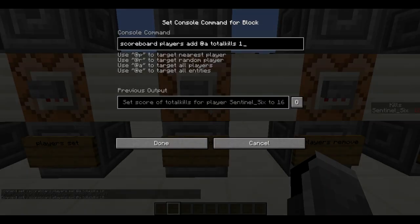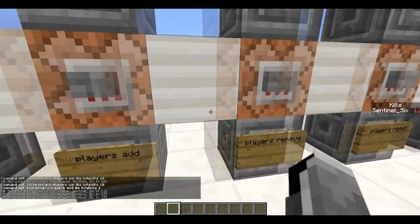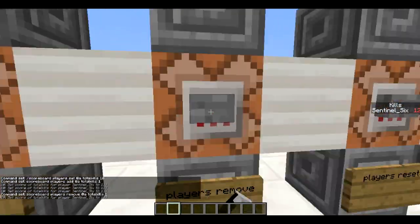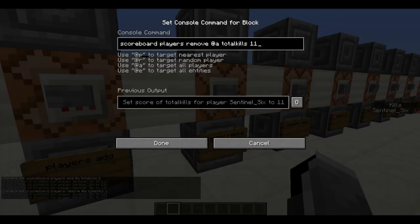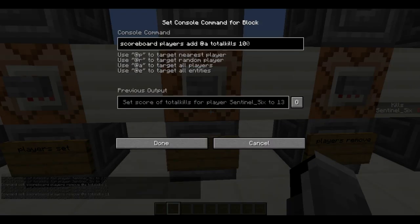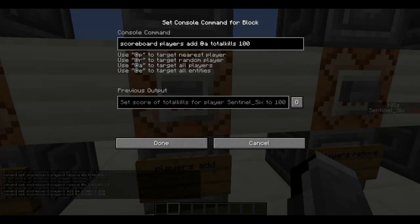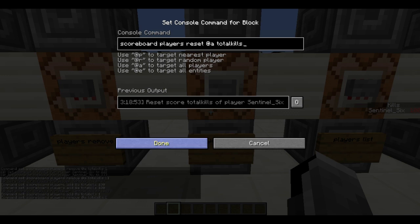You can also add to a player's score: 'scoreboard players add @a totalKills 1' adds one to my score. If you do 'remove' instead of 'add' it will remove one from my score. You can also remove a lot at once — like remove all 11 of my points — or just give myself 100.